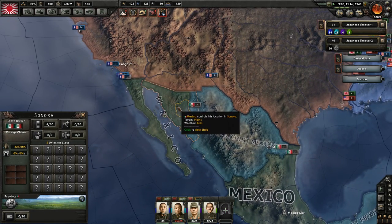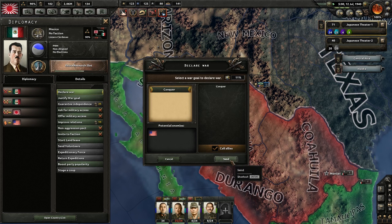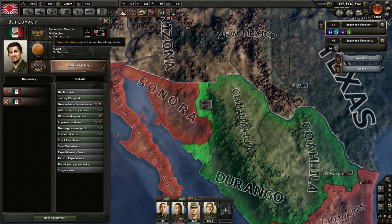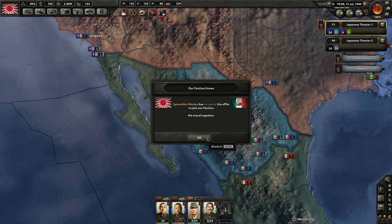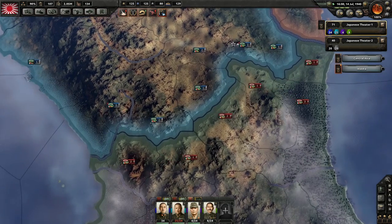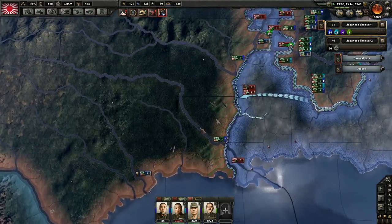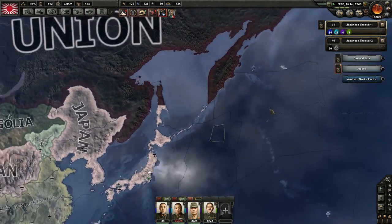What I can actually do here is declare war on Mexico, call our allies in, and invite Synarchist Mexico into the faction. It looks like they're not bad off - they should be able to hold their own here. But hopefully once our troops get over there, it will help.